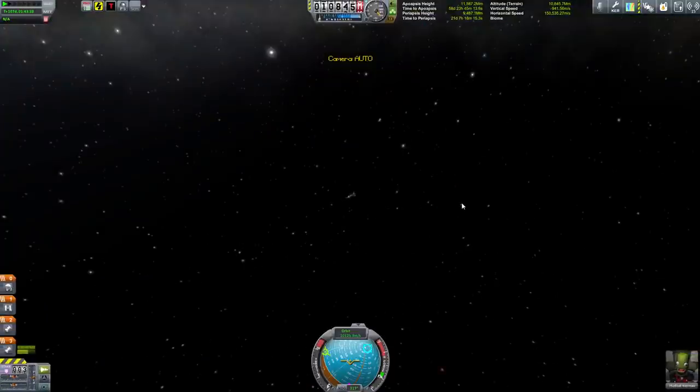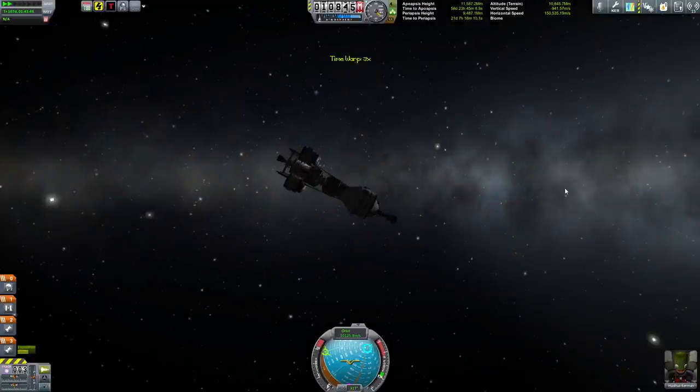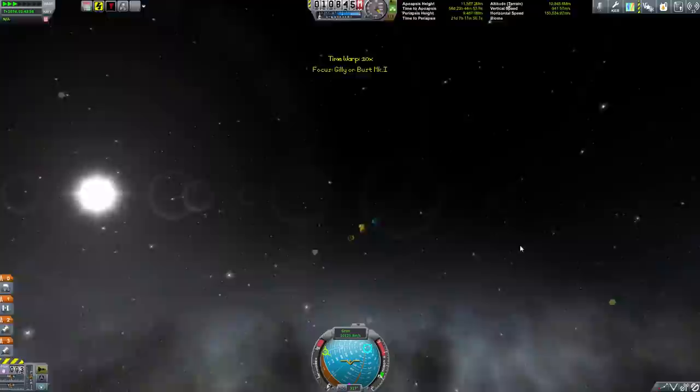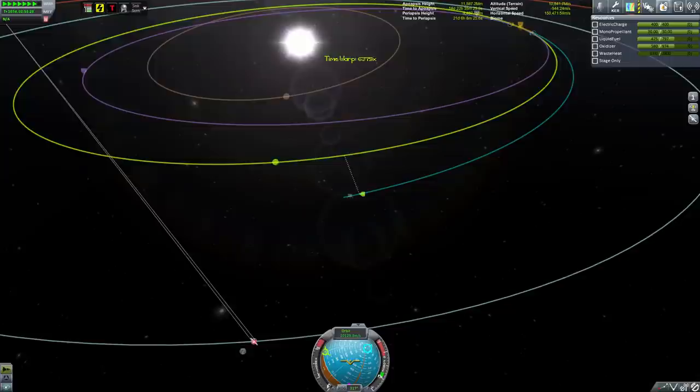I actually had to close my solar panels for a while on the way out here because I got a message they were going to blow up. I just need to get in the habit of putting radiators on my ships from now on, because waste heat is a new thing I need to manage. I tend to think of it only in terms of when I'm generating and transmitting power, but I guess I need it for basically everything — it's going to generate waste heat.